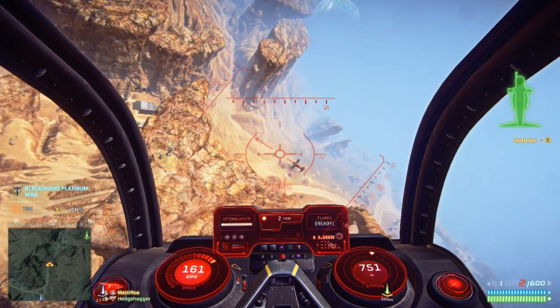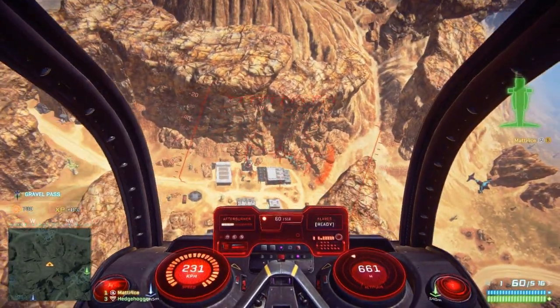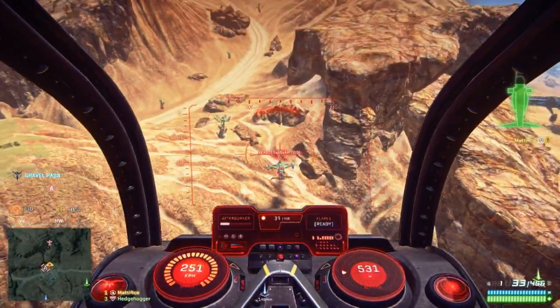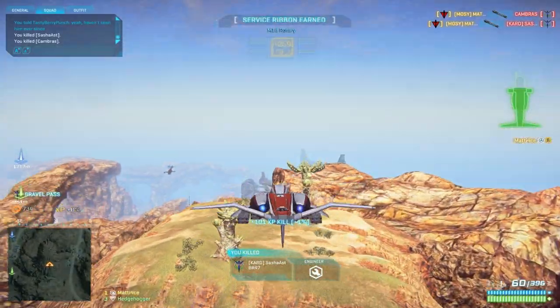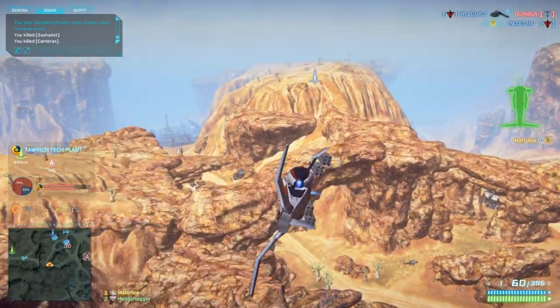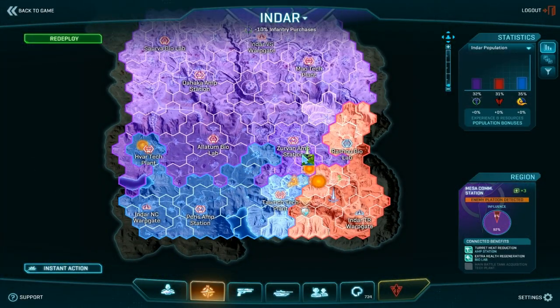This is one of the easiest ways to see how to lead on range. Normally, like in this case, an ESF is way faster than a Liberator, but here you can see that aiming directly on the target is almost never going to do the trick. That only works if you're like 100 to 150 meters away from it.